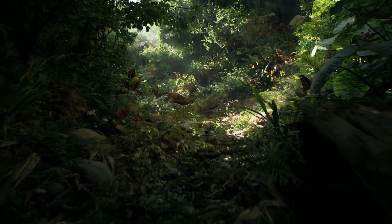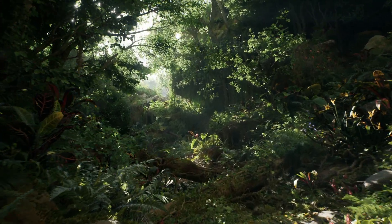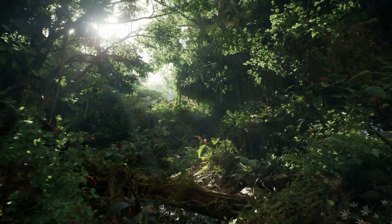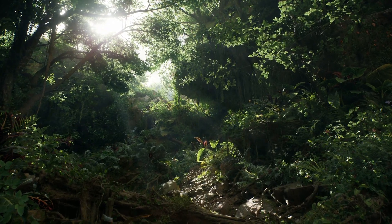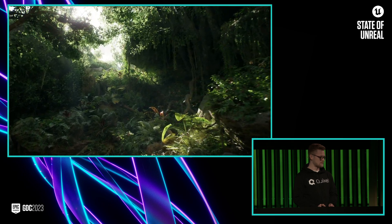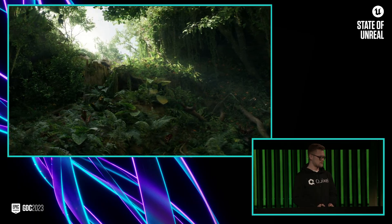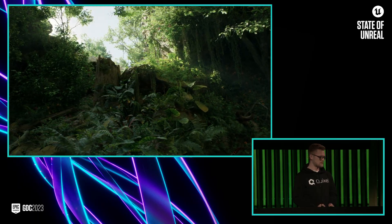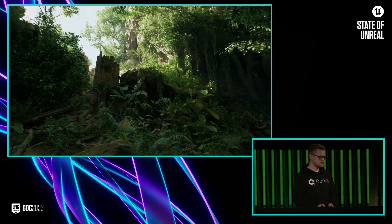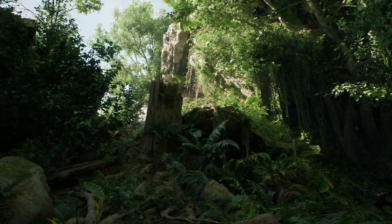So last year, we added several new features to the Engine to support foliage rendering, and the Fortnite team used those features to ship Battle Royale Chapter 4. At the same time, Jacob over there and the team at Quixel were experimenting with what's possible for photoreal foliage environments, as well as testing out the latest functionality that we've been building for Unreal Engine. So Jacob's here with us today in the Unreal Editor. Let's explore the environment.